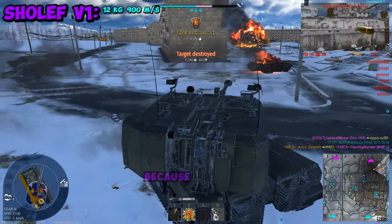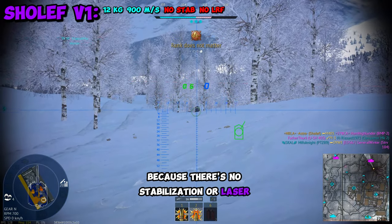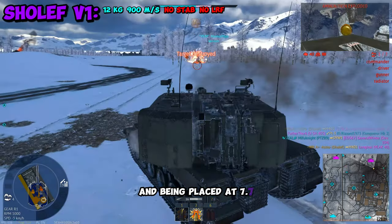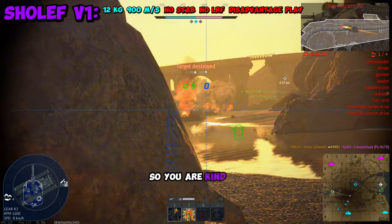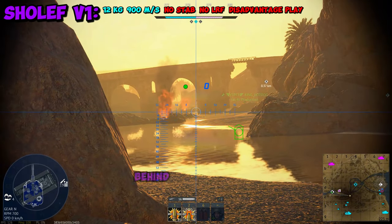But it just falls so short because there's no stabilization or laser range finder. Being placed at 7.7, you will face laser range finders and stabilizers, so you are kind of forced to play a second line position behind your teammates.